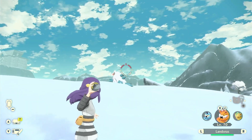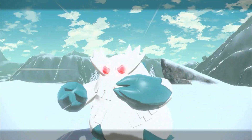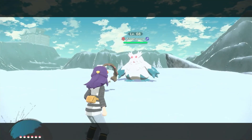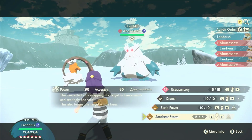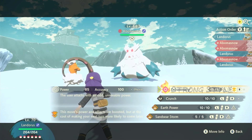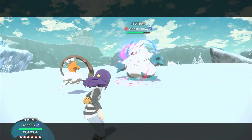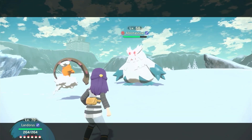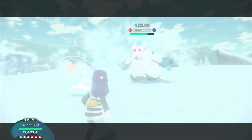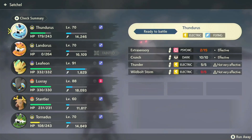I'm going to go for Landorus quickly because he's full health. Oh, that was too strong — I'm going for this guy, a Blizzard Pokemon. Oh, I didn't realize he was strong against those ground types. Oh my god, it's level 68. Landorus has fainted. I'm going to have to go somewhere. Whoops.